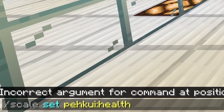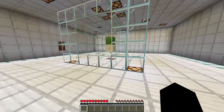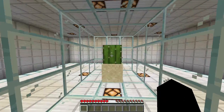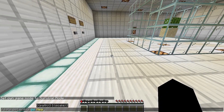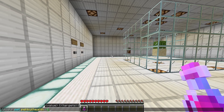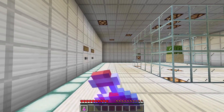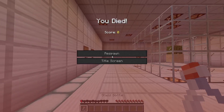Now onto the ones with more interesting effects. First of all, health. After setting your health to zero or less, your health will stay the same until it gets updated, either by being hit or being healed. If you get hit and survive that hit, your health will be set to 2.8 times 10 to the power of negative 44.